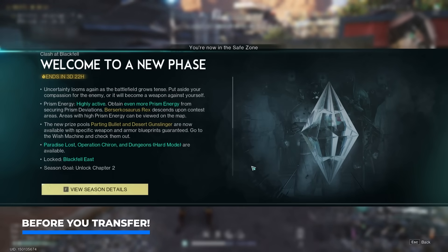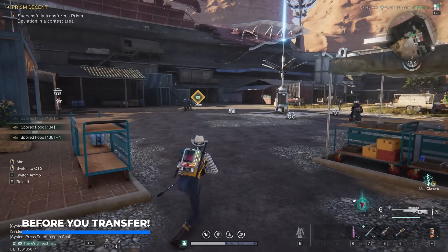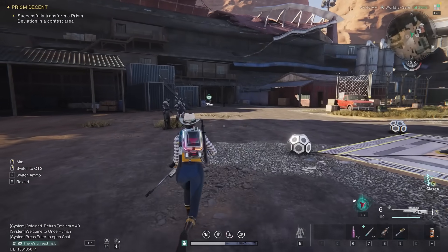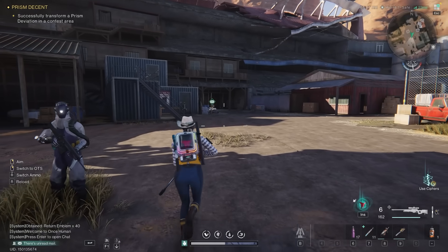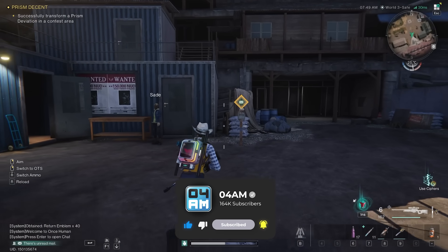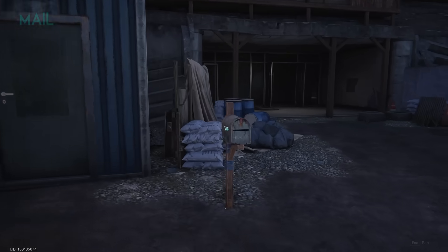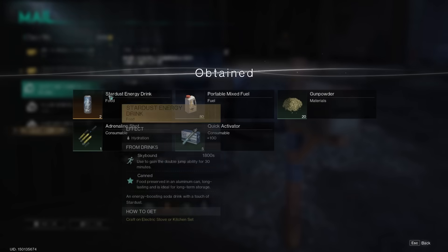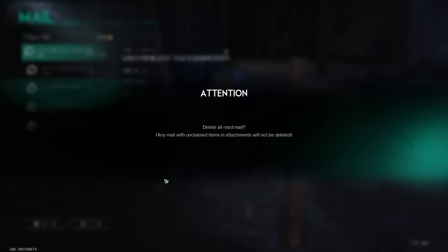First off, for returning players, this will be valuable information if you don't want to miss out on bonus rewards and also instantly transfer your main character to the new scenario. What you want to do is log in before you make the transfer and check out your mailbox — pick up all the rewards you can find right there, because these can also be transferred to the new phase, especially if they include Starcrumb rewards and other types of consumables.